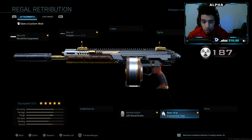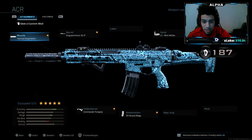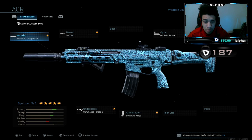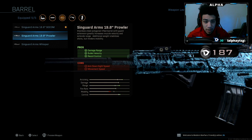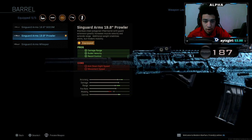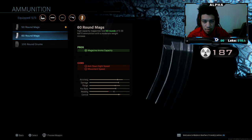Try the class setup and let me know how you guys do with it. This is gonna be my ACR build right here. You guys can see — I like to use a monolithic suppressor, the Singuard Arms 19.8 Prowler barrel, commando foregrip. You can either use a 50 round or 60 round mag.